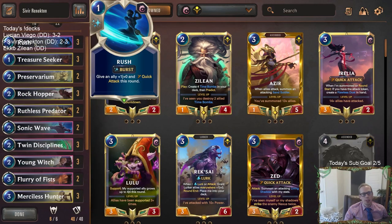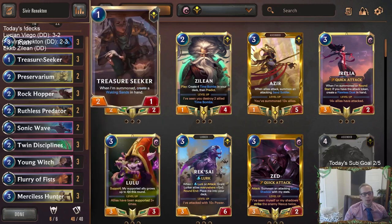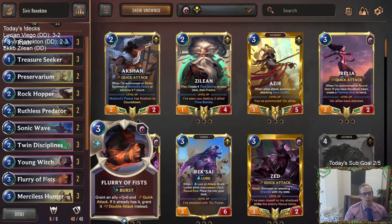I was really disappointed with Rush — we never really wanted Rush. We played against a lot of barriers. Rush and Flurry of Fists really underperformed. Flurry of Fists helped win one of the games, so it's the kind of card that could be a one-of finisher, but I've just never been really impressed with Rush and Flurry of Fists.